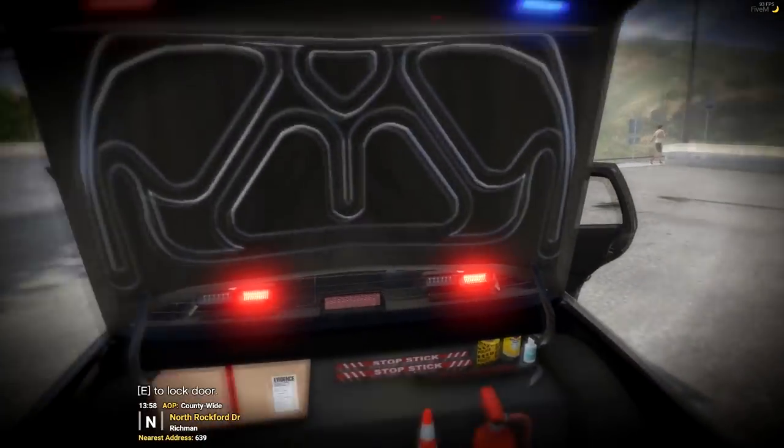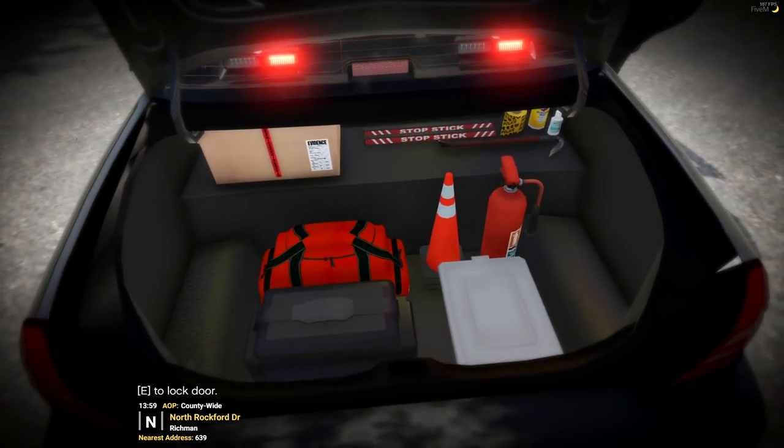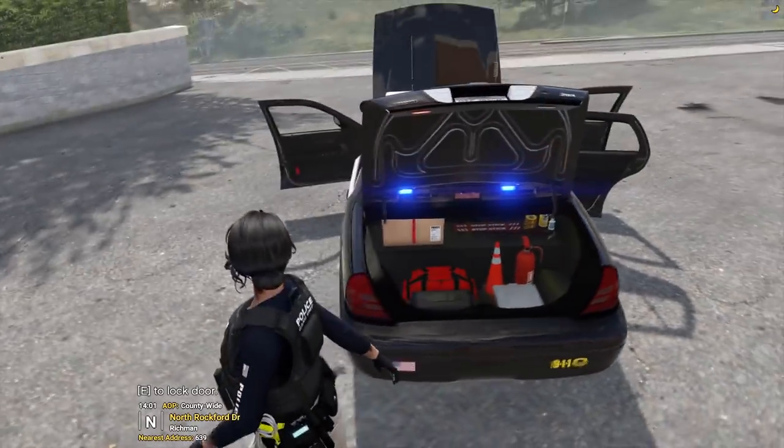Like having da junk in the trunk — as I climb over the car — da junk in the trunk: crowbars, battle butter bag, the med bag, evidence boxes, stop sticks, cones, fire extinguishers, police tape, hand wipes. Useful things for a cop.